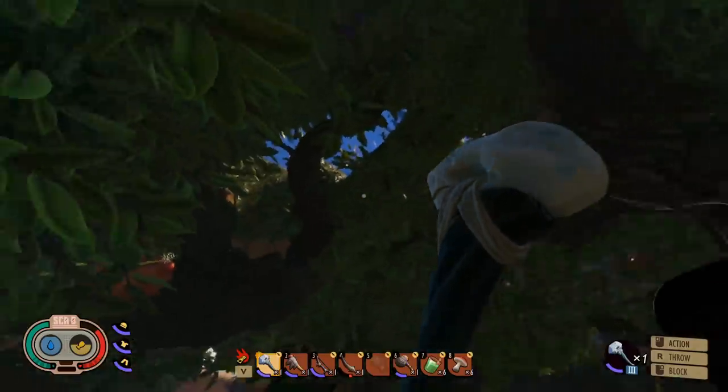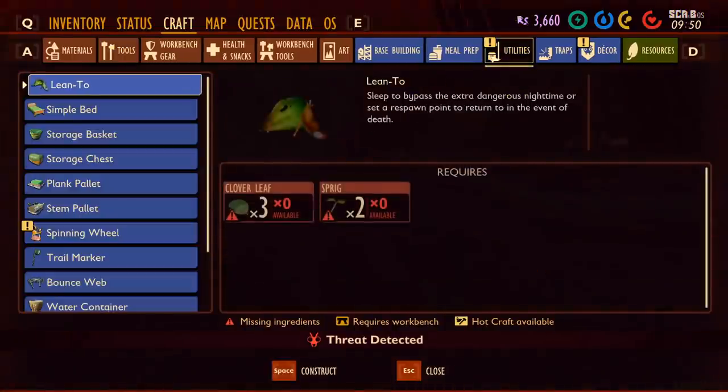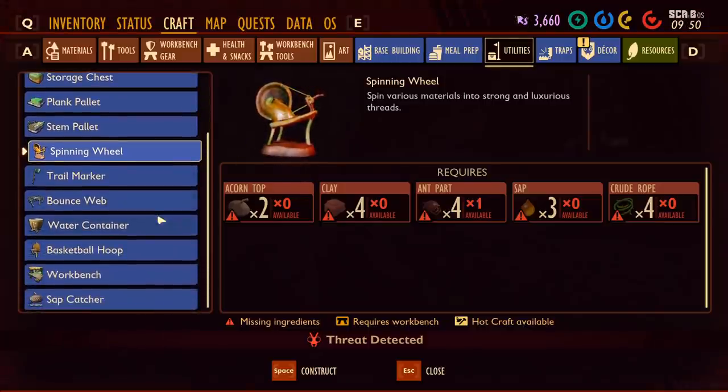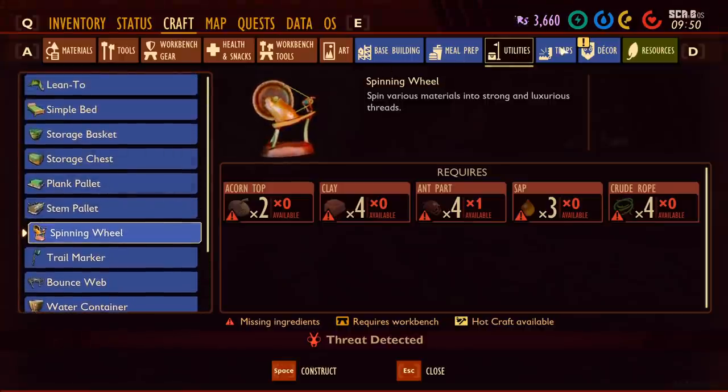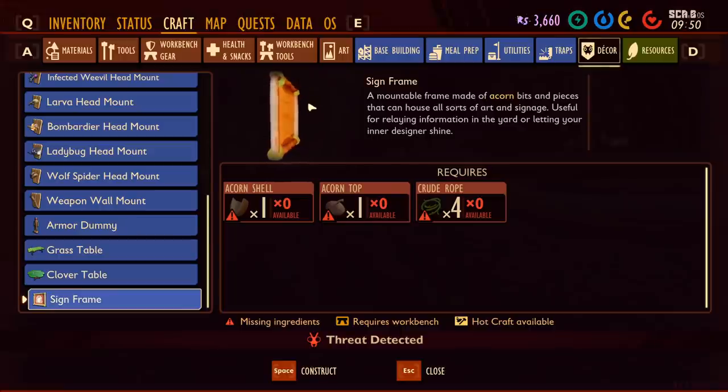There's some sort of science thing there with a line — that reminds me, let's actually see what's new. We have the spinning wheel now, which spins various materials into strong and luxurious threads. I love the tools in this game — it's using an acorn as a cog wheel, that's amazing. We also have the sign frame which is new, but there's something even bigger I'm assuming.